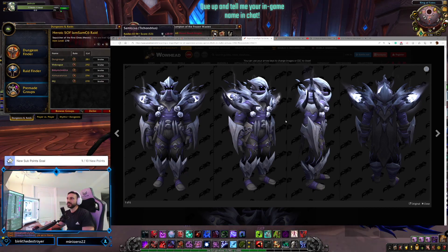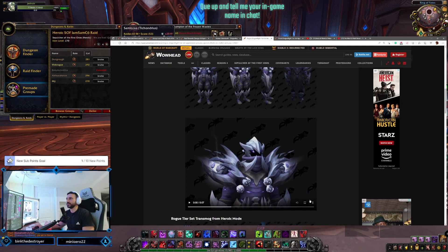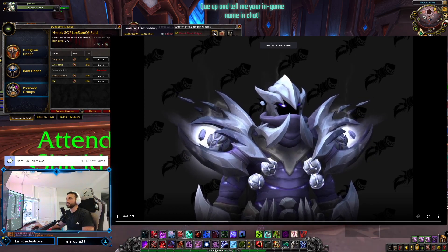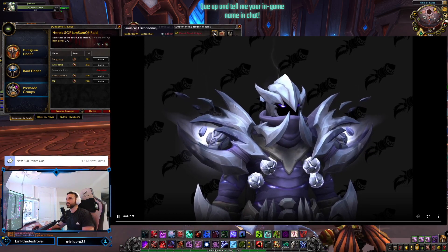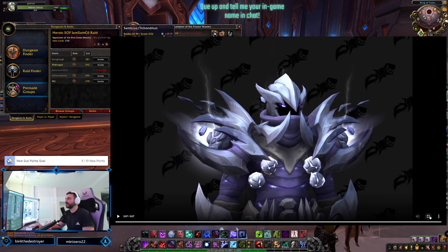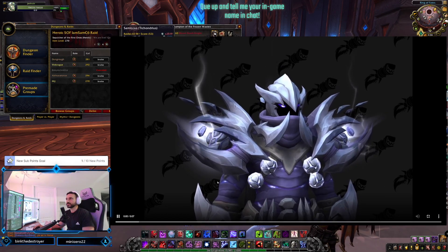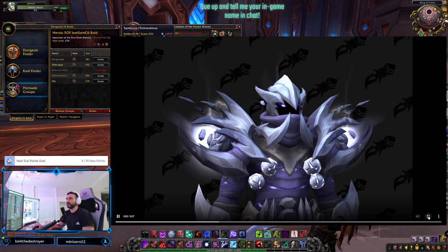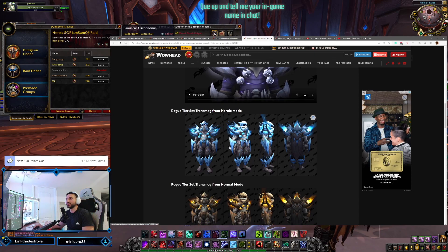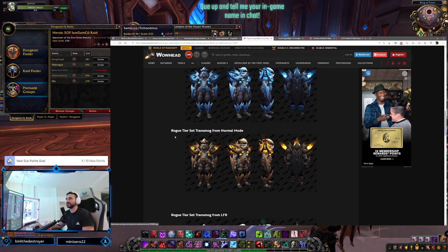It's not that it's not a nice set - I like the details, I like the helm, I like the shoulders. Let's see how it looks animated. Again this is sped up so it won't animate this fast, but yeah - the balls glow, the shoulders glow, we got some floating rocks around. It's nice, but I do get monk vibes because of the balls.